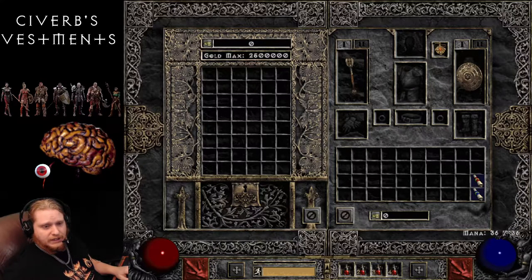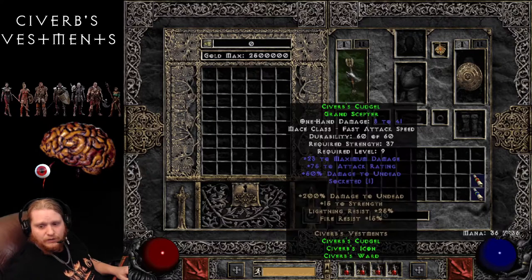Not a lot of sets in the game actually do that. So the full set bonus for this is 200% damage to Undead, with the 50% on the weapon, which gives you 250% damage to Undead, plus 15 to Strength, 25% Lightning Resist, and Fire Resist 15%.